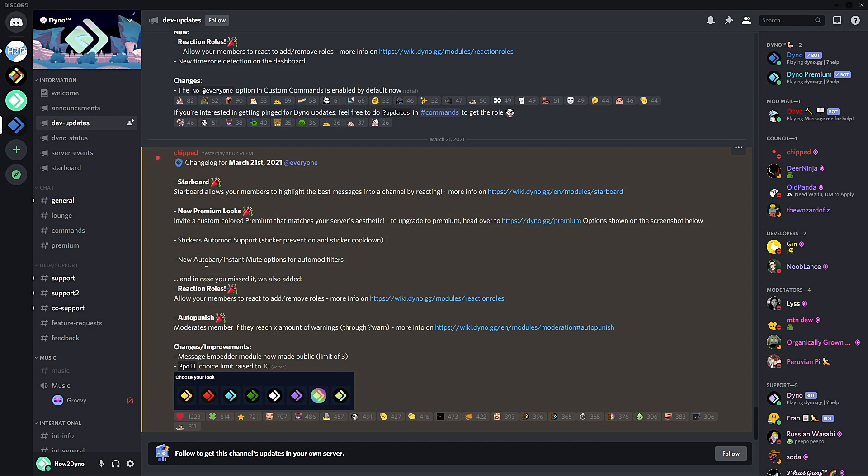Auto mod can also auto ban and instant mute for all the other filter options. In case you missed it, reaction roles was added — I actually have a video up on that, so if you'd like to learn more about reaction roles check out that video. Auto punish is also a new feature — I believe it's part of the moderation settings and I'll link a card for that too.